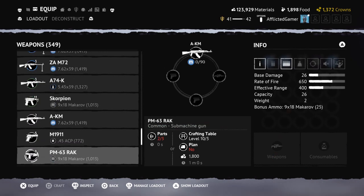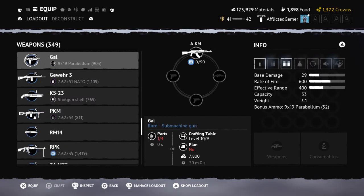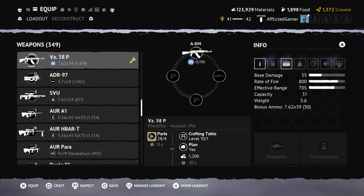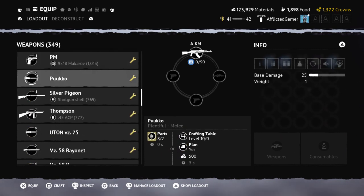Next up: the KS23 shotgun and the sawed-off — get rid of them. The Silver Pigeon and the IZH have much more range and are all around a little more powerful. Why sacrifice that? On top of that, the Silver Pigeon and IZH are common weapons, which means they are much cheaper and faster to craft. I just don't see the point in the other two.